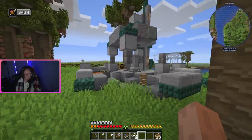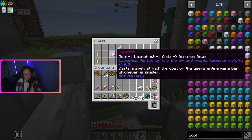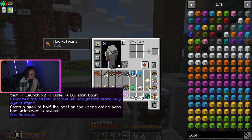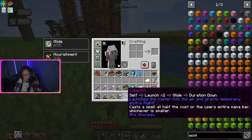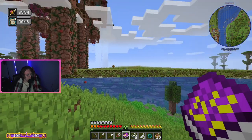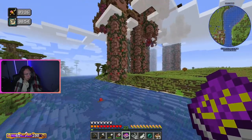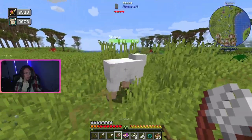I've been scammed. What is this? How did I not see this? An enderpearl, a map, some gold, some iron. Arzenover takeoff — launch times two, glide duration down — launches the caster into the air and grants temporary elytra flight. Oh snap — look at the bottom left. So I can launch? Dude, that's awesome! And then I launch again. There's a sheep! Okay, do I lose the book if I put it away? No, I still have it. Lit.